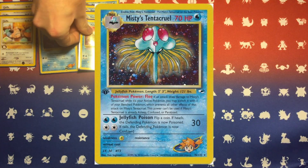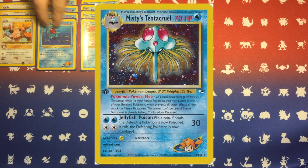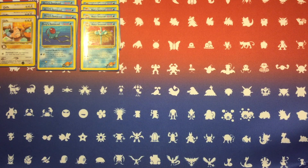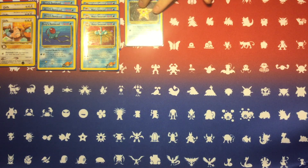With a weakness to Lightning, you will have to watch out for Rocket Zapdos — that's going to be the big weakness as far as the competitive side of this deck, even though it's not a clear-cut competitive deck. It's more just for fun to go along with the theme.